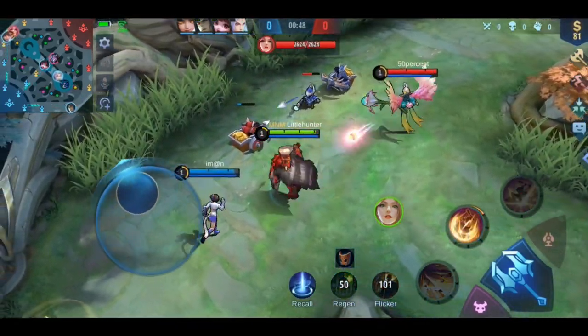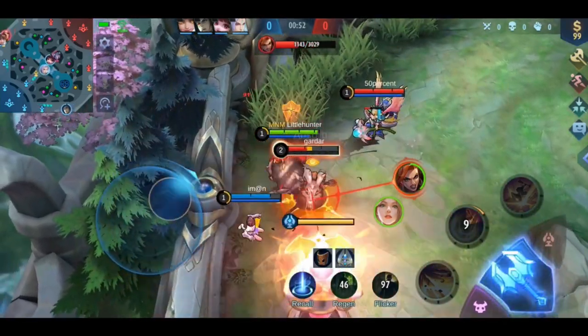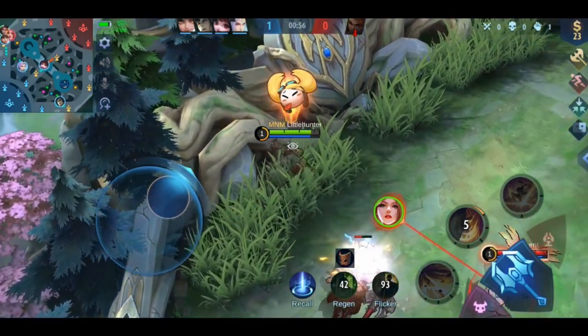As a last tip, you should level up his second skill at level 1. You can use it to stun the enemy twice and give your core directly the upper hand over the enemy. Maybe you'll even manage to push them into your tower.